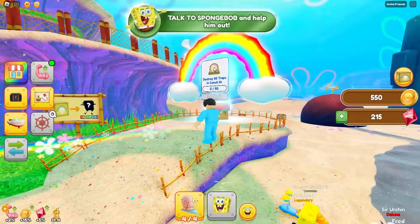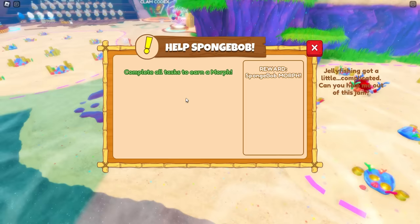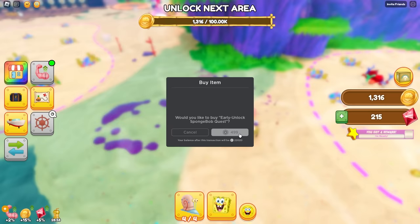Now I'm on level 10. It looks like I need to destroy 50 traps to get a new morph. Oh gosh, that looks complicated. Wait — save SpongeBob? Earn a morph! I'm going to save you, SpongeBob! I need to do this quest! Unlock early SpongeBob quest. Wait, I skipped the quest for 500 Robux. Let's go! Thank you, SpongeBob. I have a SpongeBob morph now. Let's go.